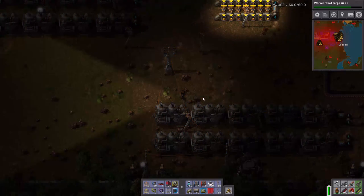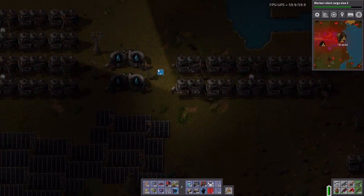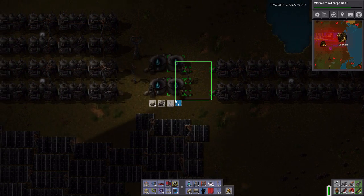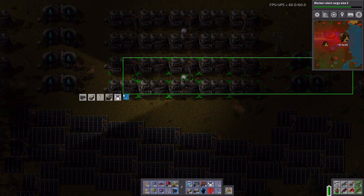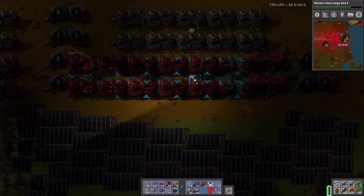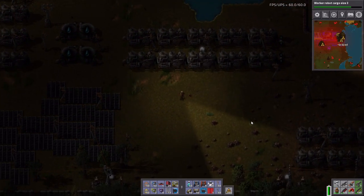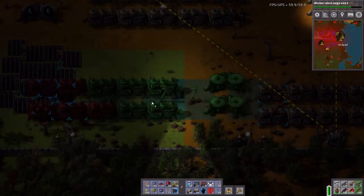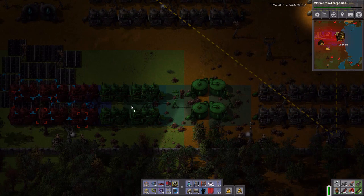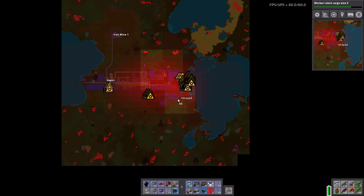Let's get this all hooked in — like so. This blueprint: I want all the way to there. Ten engines, four storage tanks, pipes, medium electric poles. Getting attacked from the south now, it looks like. Or not.